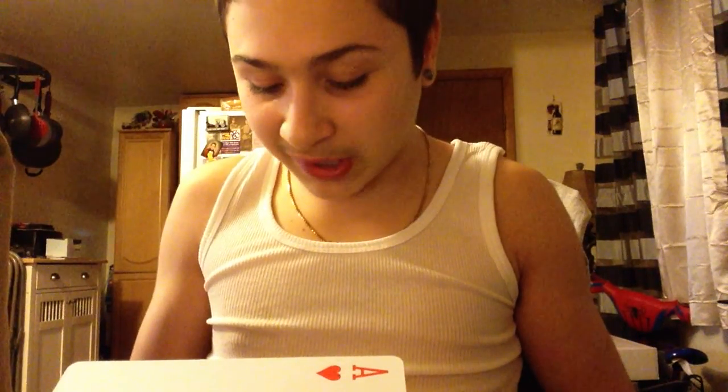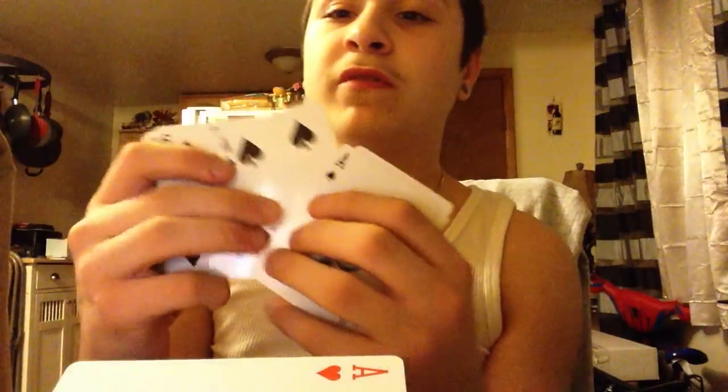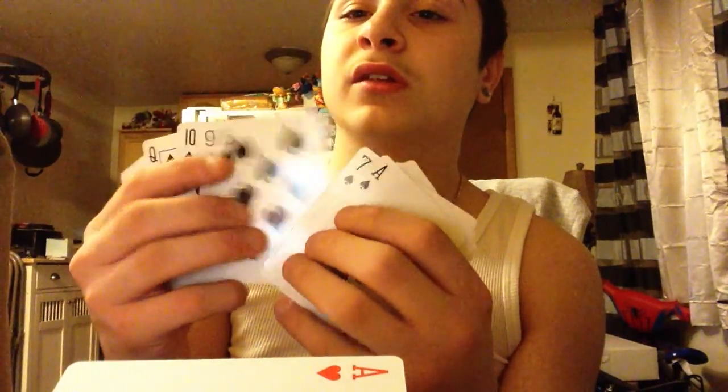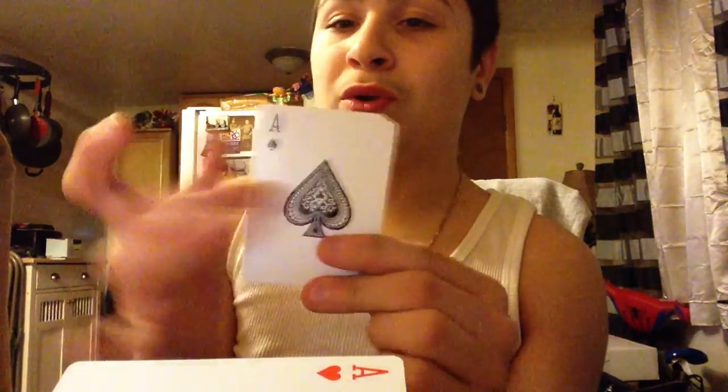I'm going to teach you how to do this. Very simple, very easy. It's a nice little setup that involves 13 cards. So get your favorite suit — mine's a spade. Get all the spades in this order: 1, 2, 3, 4, 5, 6, 7, 8, 9, 10, Jack, Queen, and King. And you want the Ace to be showing. Put that on the bottom.